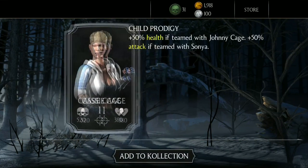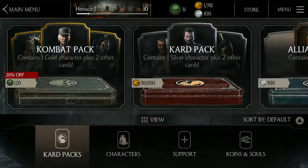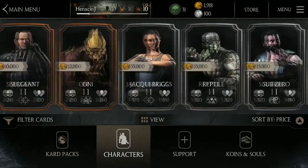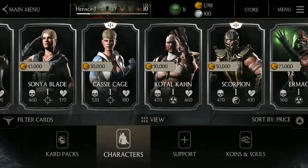Those are on silver tiers and I think the other one was on a gold tier. I was going to say Cassie Cage — isn't she the crappiest character? But we got Cassie Cage, Child Prodigy: plus fifty percent health if teamed with Johnny Cage, plus fifty percent attack if teamed with Sonya. Add that to the collection.